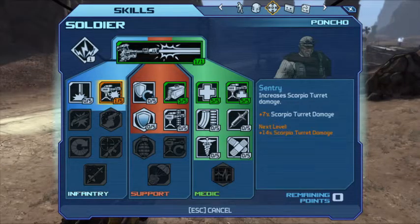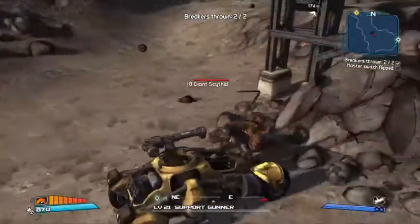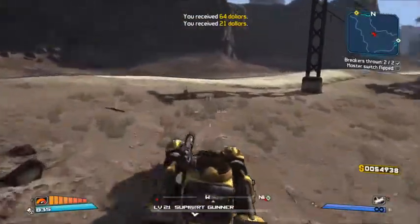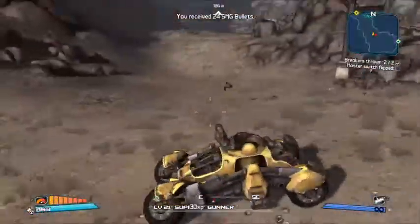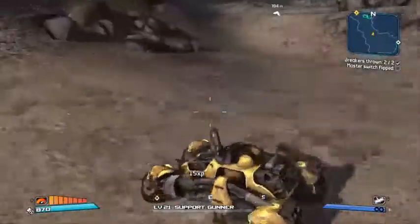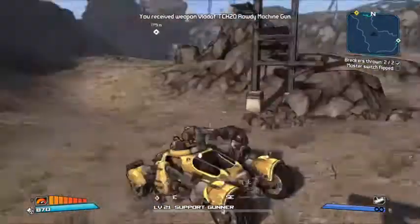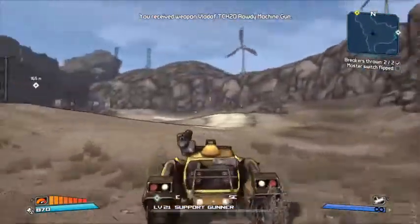Allocating skill point — going with turret damage: 7% turret damage. Don't use the turret that often so might consider using it more. Found a gun in a chest — mine's better. Will sell it — money is money, especially when you're saving up. Remember that. It's a life lesson.